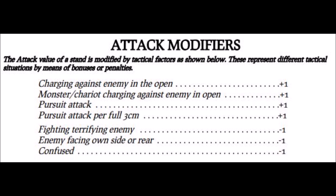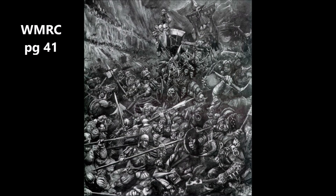The final attack modifier is when a stand is confused. Confusion will be discussed in greater detail in a later video, but the status of confusion will apply to all stands in a unit. Although different attack modifiers only apply to stands in combat once, the total number of attack modifiers that apply to a stand are cumulative. So individual stands may have their attacks increased when they charge, but also decreased if they charge into combat with a terrifying enemy, or if other enemies appear in their flank or rear, or they become confused.